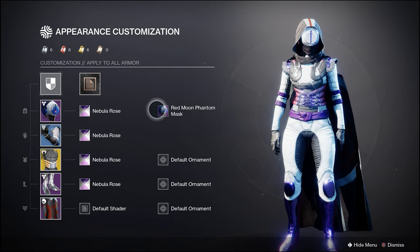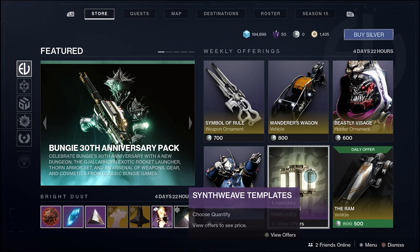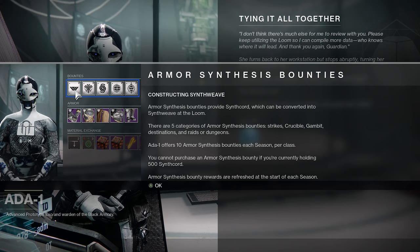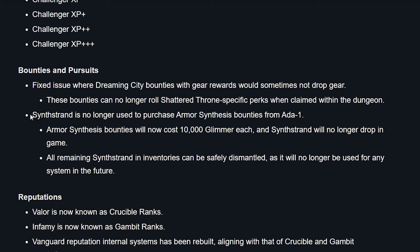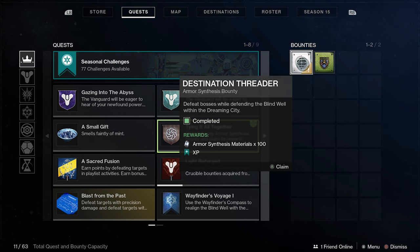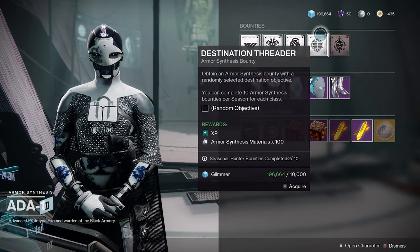To transmog your armor you'll need the aforementioned synth weave materials, which can be gathered in a few different ways. You could either buy them from the store using Silver, get them by doing certain quests, or collect a resource called Synth Cord which can be gathered by doing bounties from Ada. You used to need an additional resource called Synth Strand to purchase these bounties, but the system was already convoluted enough, so Bungie got rid of that and now you can just use plain old Glimmer. Each of her bounties will give you 100 Synth Cord, which is the amount needed to turn it into Synth Weave at the loom. The quickest bounties to complete are usually the raid, dungeon, or vanguard bounties — just stay away from the destination bounties, they take forever to finish.